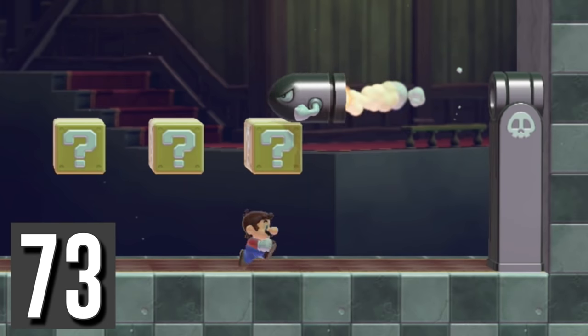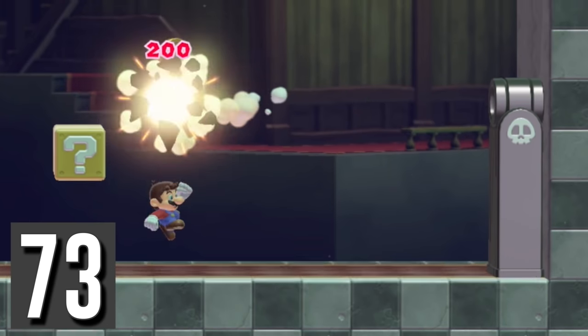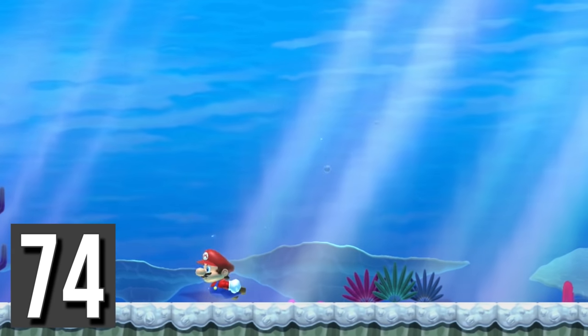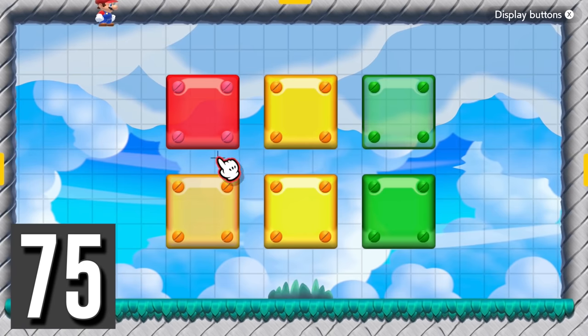In the 3D World style, hit a block underneath a Bullet Bill to destroy both the bill and the block. In the New Super Mario Bros. U style, hold jump while falling in water to make Mario flutter kick. Semi-solids in the New Super Mario Bros. style can be combined to create different colors.